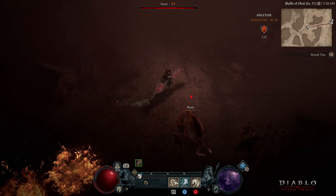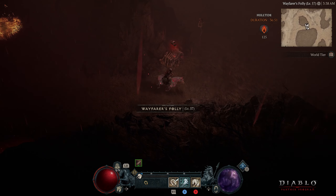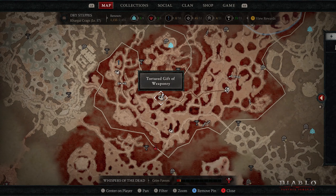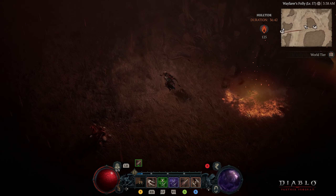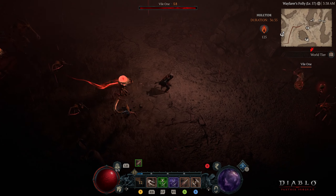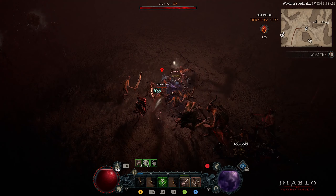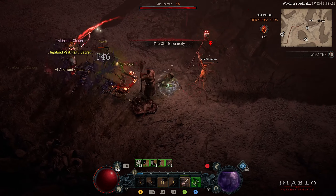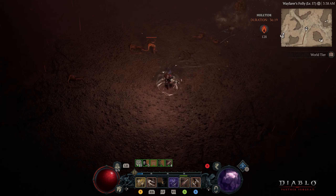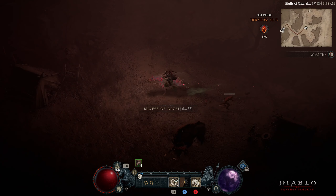You have to play in the Helltide zone because it offers unique materials found nowhere else. Helltide is the only place that gives you Forgotten Souls, which you need to upgrade your Legendary gear to the final upgrade level — which is level 5. There are also chests found inside the Helltide zone that you unlock by defeating monsters. When you defeat monsters in the Helltide area, you get a currency material that you use to unlock those chests found on the map.